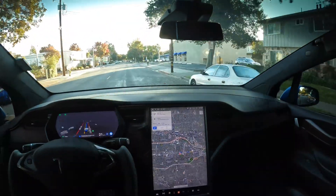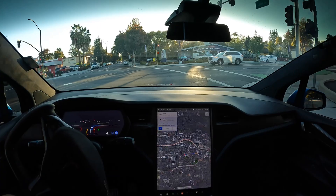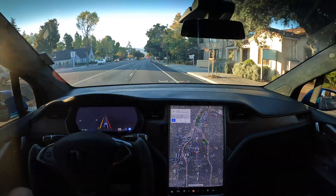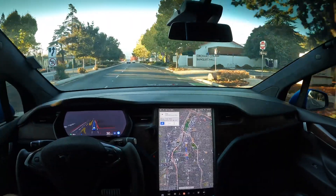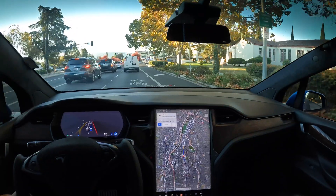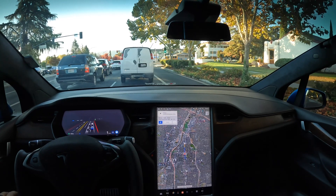What is up fam, this is FSD Beta 10.69.3. Some of the new things I've been seeing with 69.3 has been less jittering of the steering wheel, and things are just a lot smoother. Previously, there was an unprotected left-hand turn — it made the left turn and couldn't see the car at first, but as it saw the car, it adjusted. It was already pulled out and it slowed down. Key things I'm personally seeing: less jittery, and it's handling more complex situations more simply.